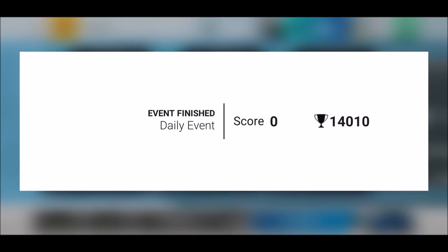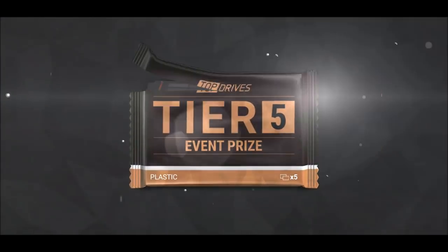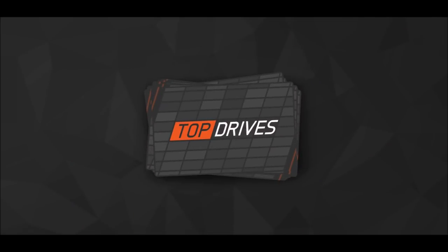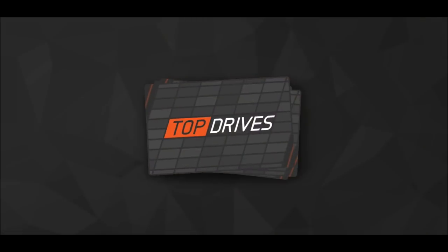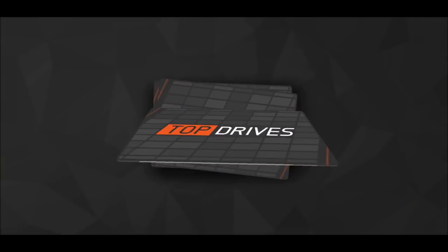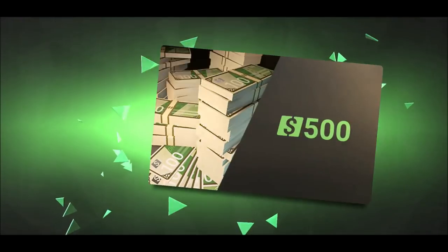Then the daily event where I usually do zero points. We get this one — the plastic pack. I actually need plastic packs; I don't mind them. I want only common cars because I need more fused material for my common babies. Chrysler Town and Country — actually not a bad ride, has good torque for a common car.